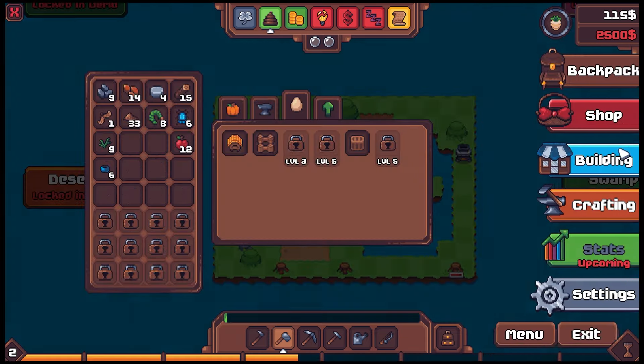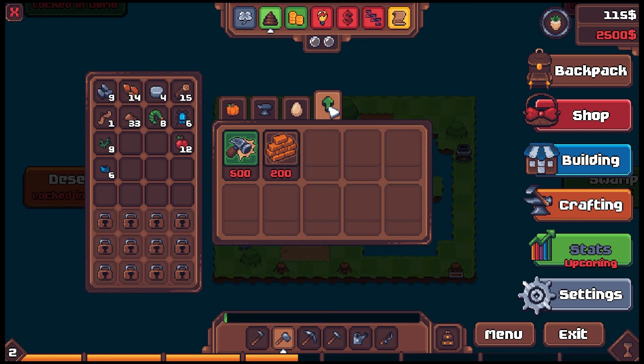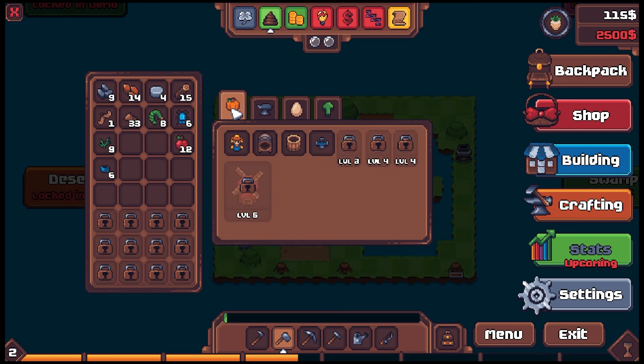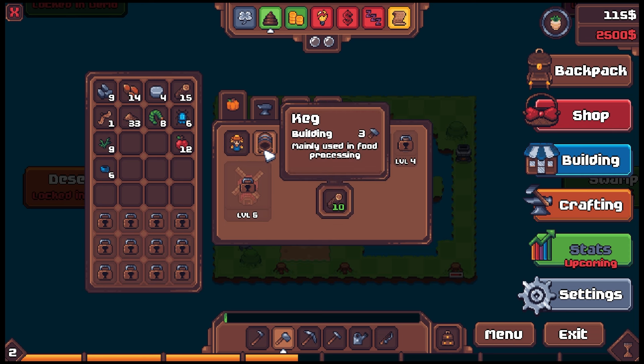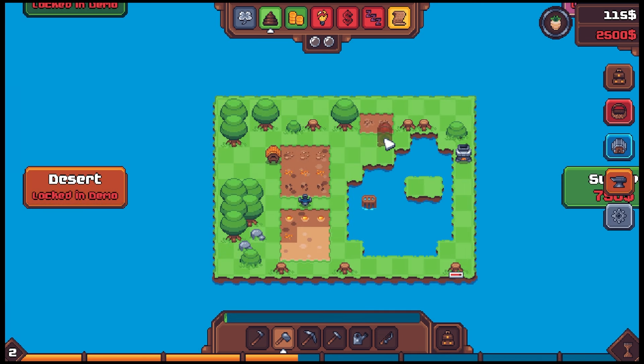We got a hundred bucks. Does it make sense to upgrade anything else? We might as well throw a keg down — let's get crazy, let's get brewing! No energy — all right, we're done.